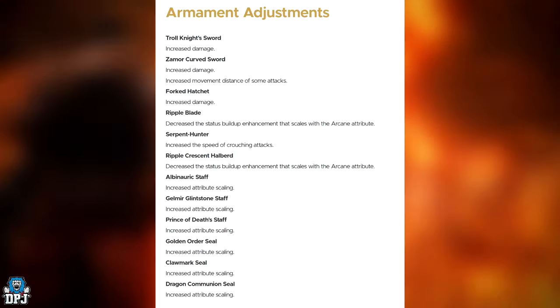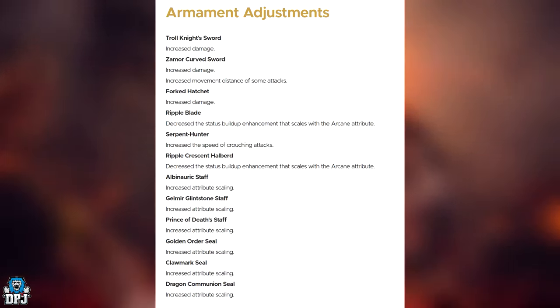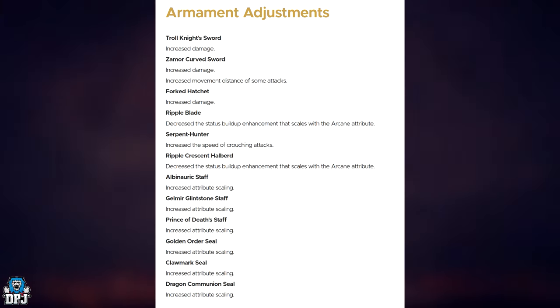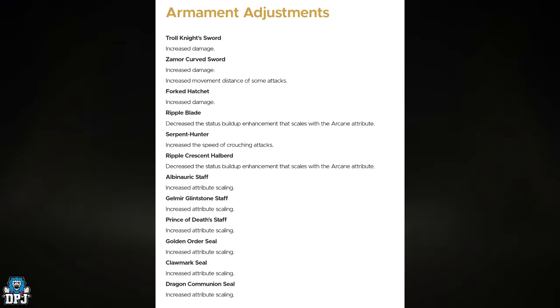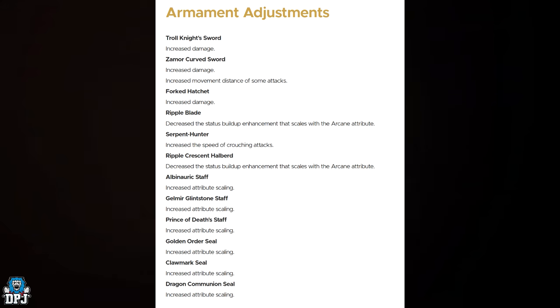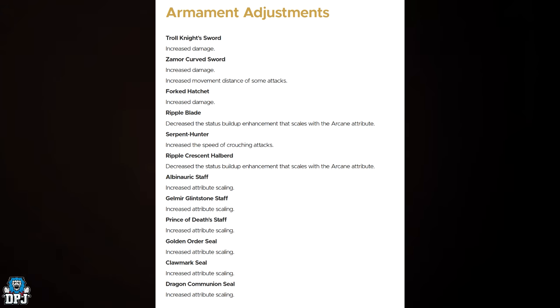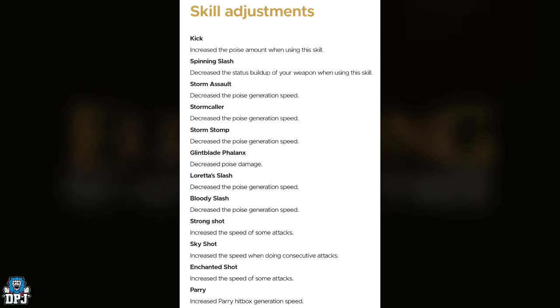Armament adjustments: Troll Knight's Sword — increased damage. Dismounter curved sword — increased damage, increased movement distance of some attacks. Forked Hatchet — increased damage. Ripple Blade — decreased status buildup enhancement that scales with the Arcane attribute. Serpent-Hunter — increased speed of crouching attacks. Ripple Crescent Halberd — decreased status buildup enhancement scaling with Arcane. Albinauric Staff — increased attribute scaling. Carian Glintstone Staff — increased attribute scaling. Prince of Death's Staff — increased attribute scaling. Golden Order Seal — increased attribute scaling. Clawmark Seal — increased attribute scaling. Dragon Communion Seal — increased attribute scaling.